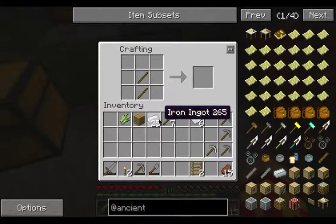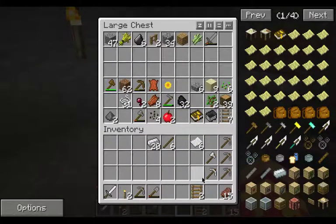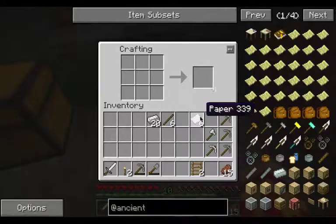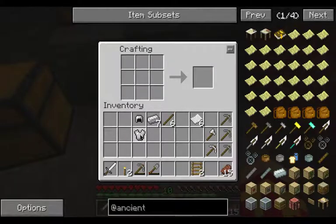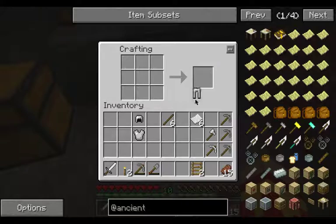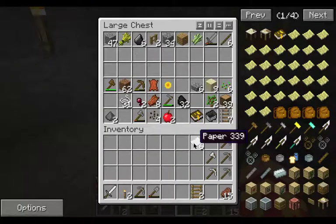First things first, let's get a steel pick, a steel axe, and a steel sword because we need the upgrade. I don't want it to break in middle of combat and hurt me. Let's make a helm, a chest plate, and a pair of pants. So we are going to be going barefoot. That won't be too bad. That gives us some armor; we got weapons.